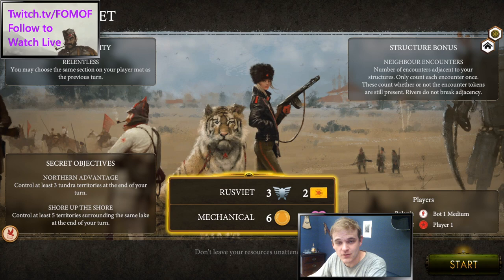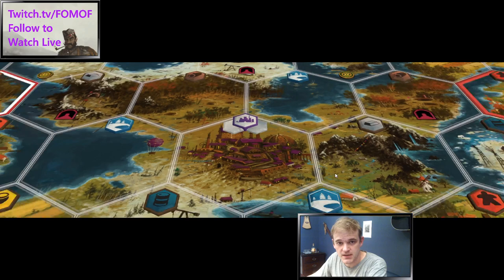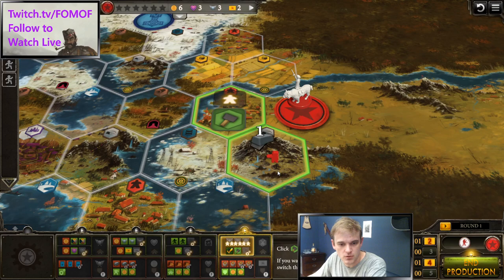Hi guys, Foam Off here. Today we're taking a three minute look at Rusviet Mechanical. Rusviet Mechanical is one of the strongest combinations in the base game, if not the strongest combination in the base game, and I'm going to show you what has become the gold standard move sequence for playing it.